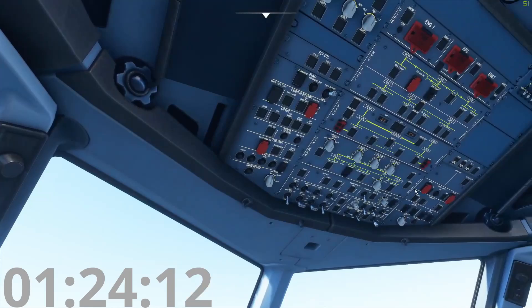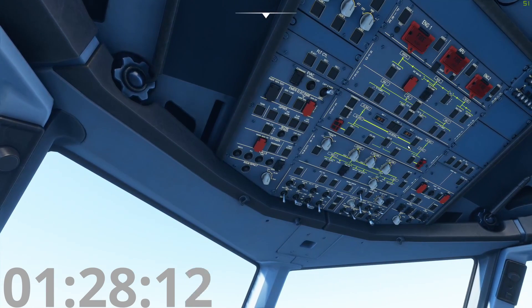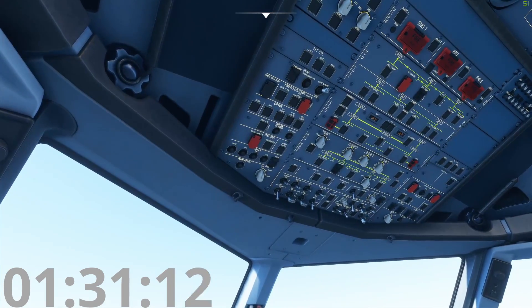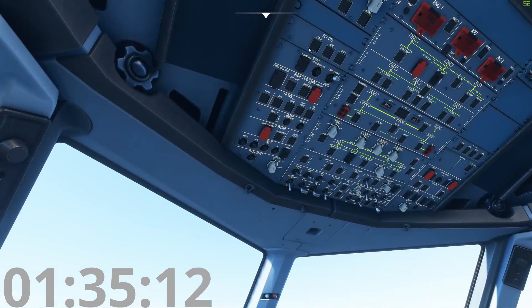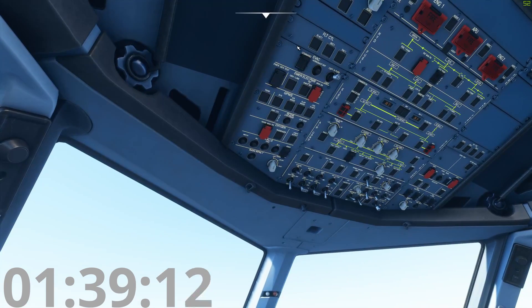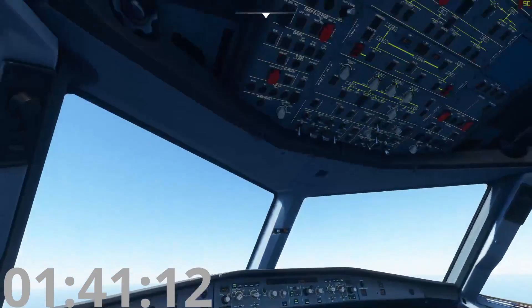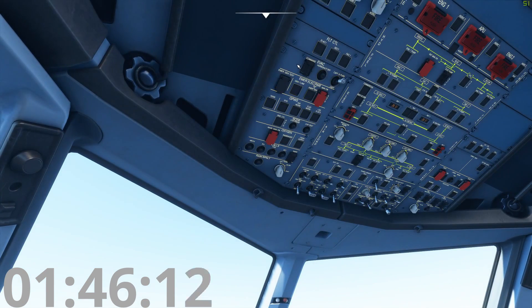We want to keep these computers on. If they do stop working it's okay — there are seven of them, so a lot have to fail before you have a really bad day. Here is the evacuation panel. This is the panel we would use if things were very bad and we needed to evacuate the aircraft. We would refer to this panel to command the flight attendants to begin the evacuation procedure.